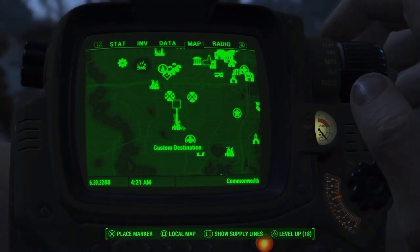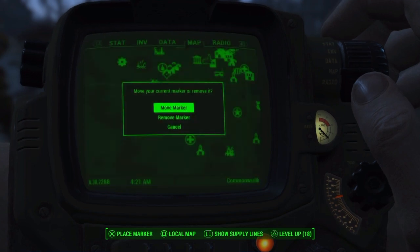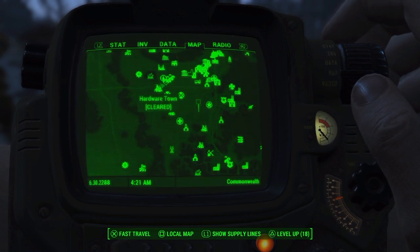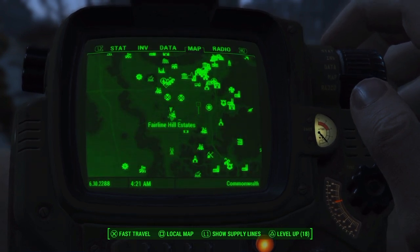What's up guys, it's JustGaming here and in today's video I have a new place for you to explore in the wasteland. To find this place you want to come to the Fairline Hill Estates, which is located here on the map.